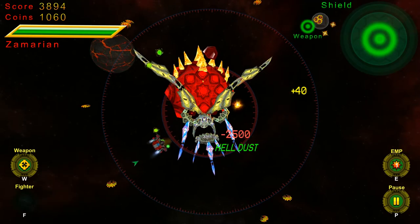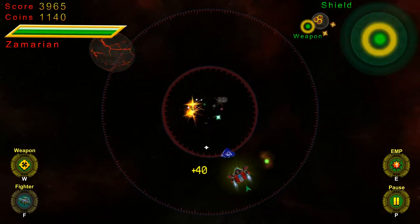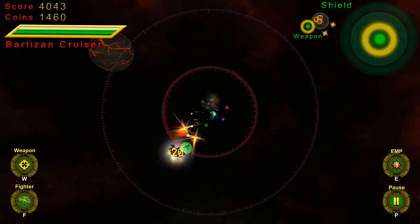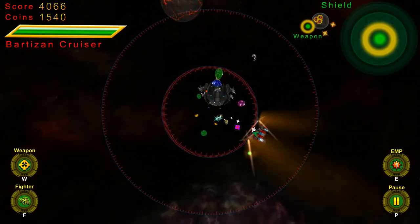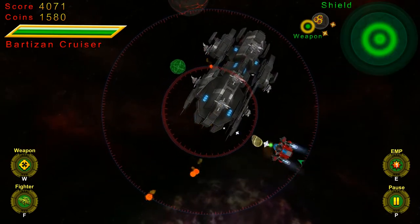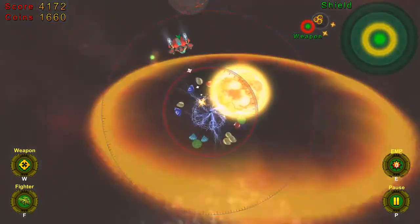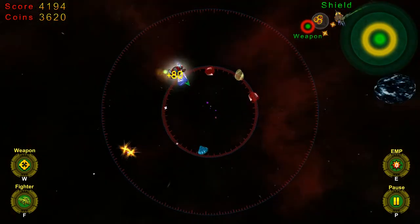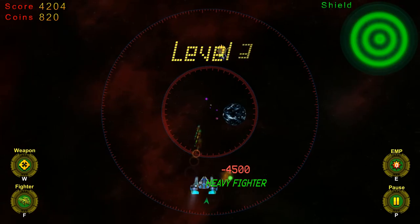Hell dust — what does this do? So it fires a secondary shot. And now here is the Bartizan Cruiser — this is the second boss. Maybe I can get my shield here. We'll go ahead and try the EMP — and that's it. Boss killer, right there. Now maybe I can use all of this to buy another ship. We're back to normal, but I can't buy anything, so I guess we'll just do a Hail Blaze and hope for the best.